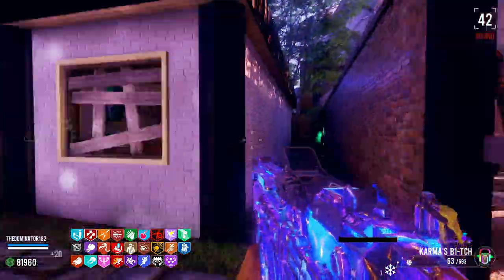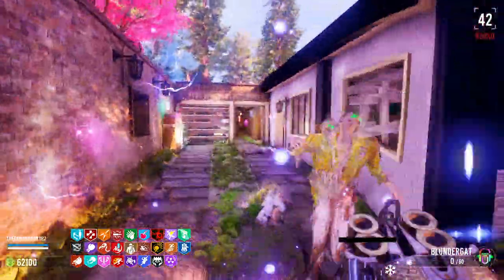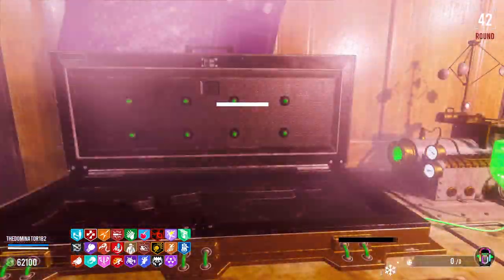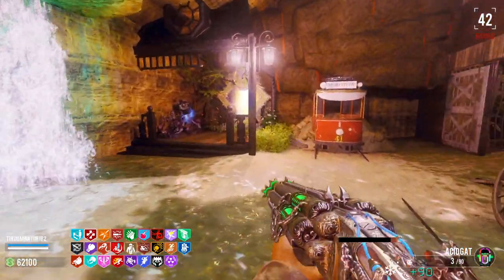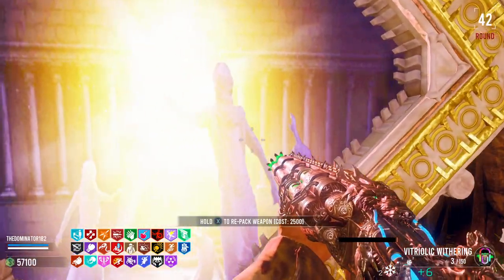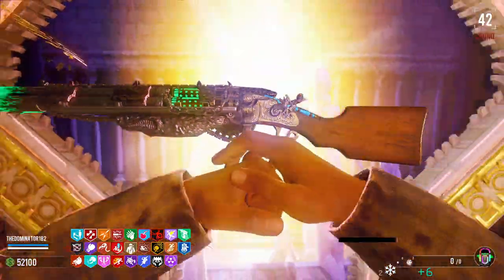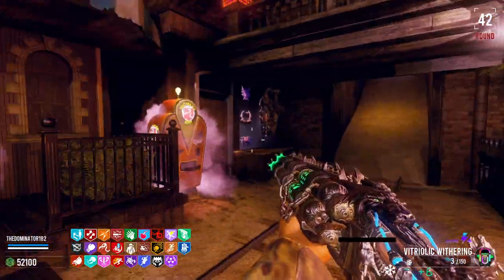We might as well buy this. Obviously not gonna kill anything right now. We gotta do this first — I haven't done this. Place that in there, pick this up, throw it in there. Nice — Petrolic Withering! Whoa, we can repack it! Blast Furnace! Now we're gonna go for Deadwire. Oh Deadwire — you see that, you see the little blue stuff for Deadwire? That's pretty cool.